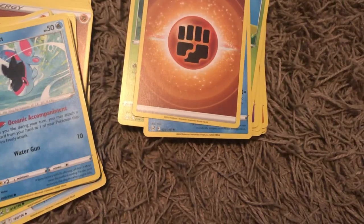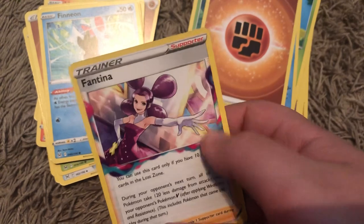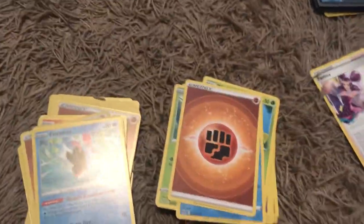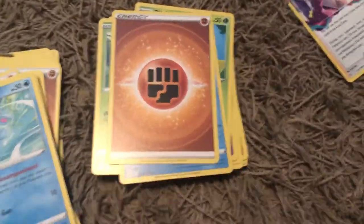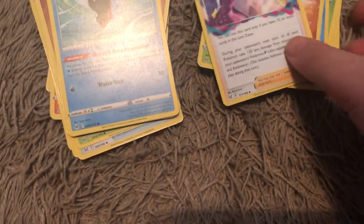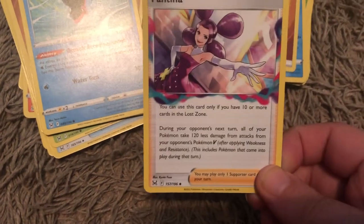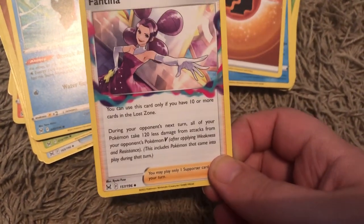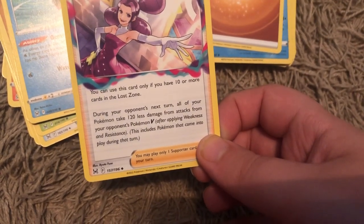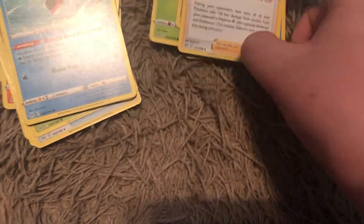Now another Lost Zone card: Fantina. You can tell if they're Lost Zone cards by the smoke coming out of them. In the art, Giratina is coming out of the smoke — there's a little description saying Giratina is making a bunch of portals open, which is letting a bunch of lost energy out, and some of the V-Stars use that energy. It's kind of story-based. Fantina: you can use this card only if you have 10 or more cards in the Lost Zone — during your opponent's next turn all of your attacks take 120 less damage from attacks from your opponent's Pokemon V, after applying Weakness and Resistance, including Pokemon that come into play during that turn. That's pretty cool.